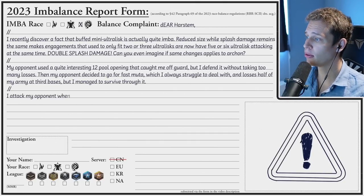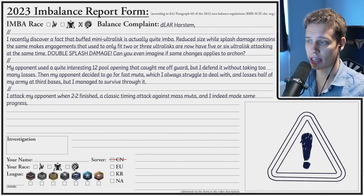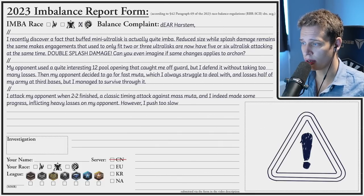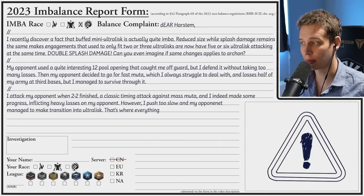I attacked my opponent when 2-2 finished — a classic timing attack against Zerg — and I indeed made some progress, inflicting heavy losses on my opponent. However, I pushed too slow and my opponent managed to make a transition into ultralisk. That's where everything went downhill.